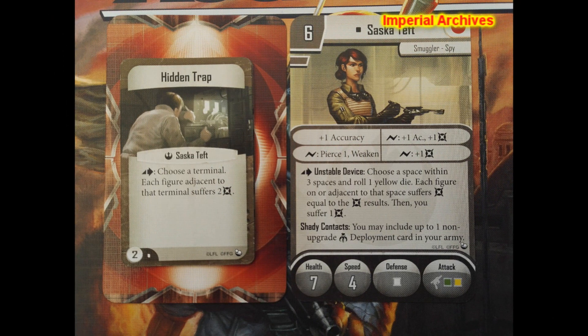Her command card, Hidden Trap, basically blows up a terminal. Every figure adjacent to the selected terminal immediately suffers 2 damage.